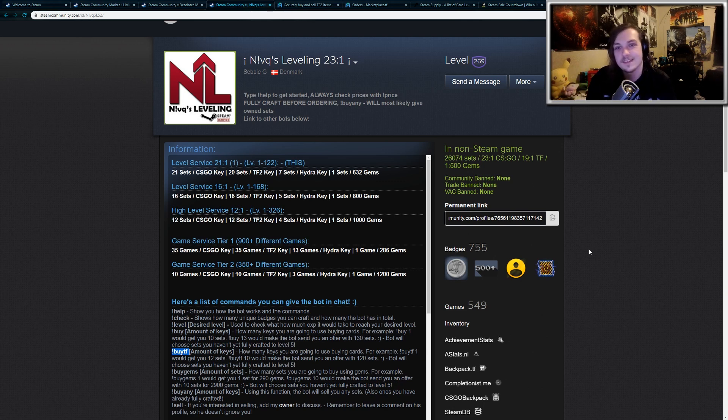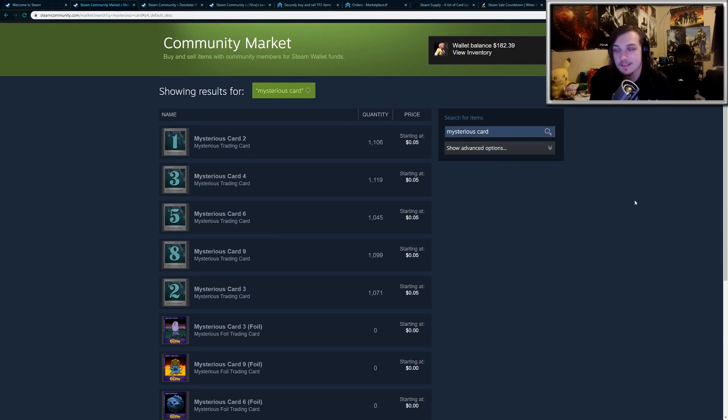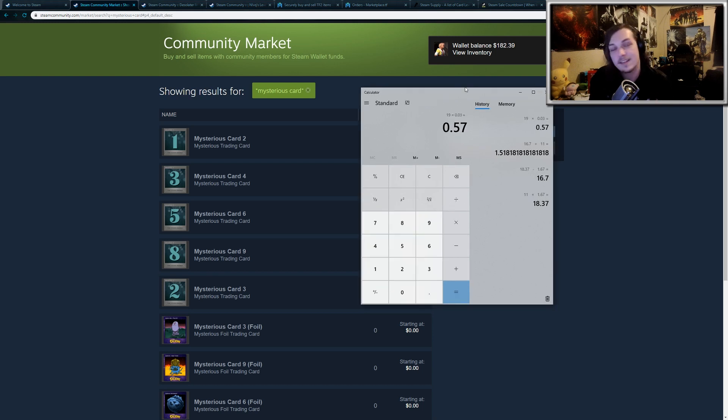For about $1.50, you can purchase 19 sets of trading cards. If you craft all 19 of those sets, you'll get 19 mystery cards that you can use to craft additional badges for the winter event. Otherwise, you can sell these on the Steam Marketplace — they're around $0.05 each, and after fees that's $0.03 each. So doing the math: 19 cards times $0.03 each equals $0.57. That's pretty nice because it'll take off the cost of crafting badges, so you can effectively get 19 badges for just $1.